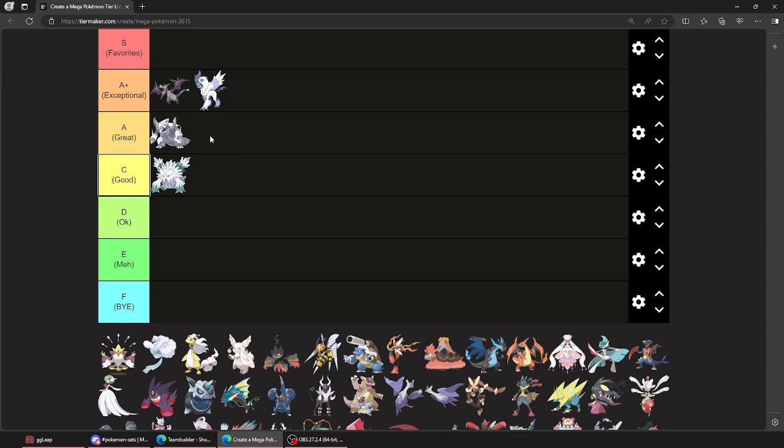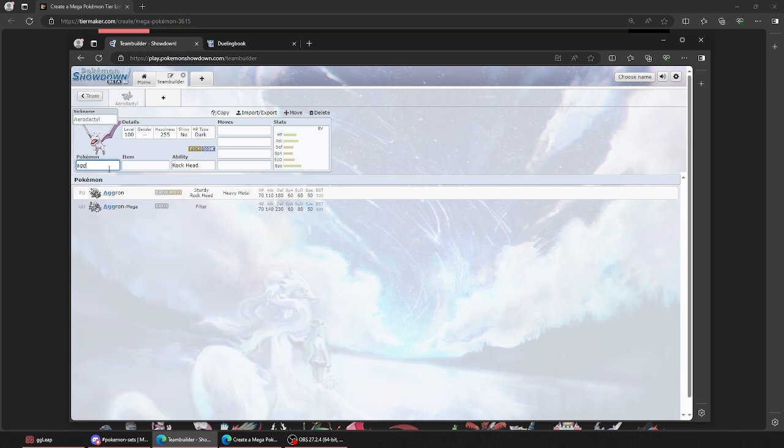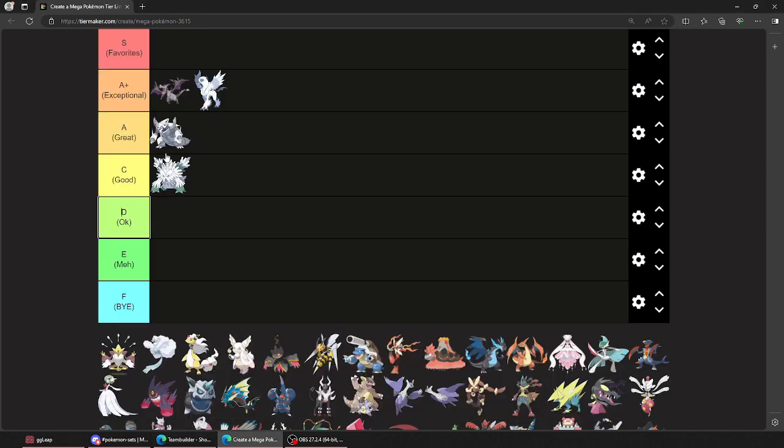Aggron was just alright. I'm not putting it below Abomasnow though. Aggron — pretty good. Big, big steel type. No longer four times weak to Earthquake, but it took Earthquakes pretty well, and it had Sturdy to rely on. But Filter is a weird one — I mean, it's taking physical hits, but I think its special defense was still weird. 80? 80's okay. But yeah, once this thing uses Body Press, it's going to town. This thing's going to town in ZA.